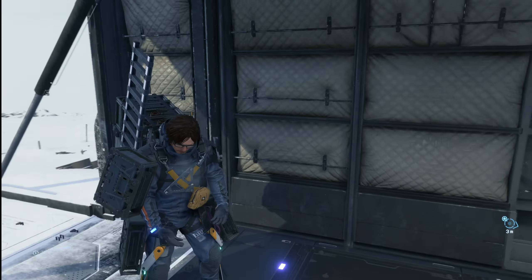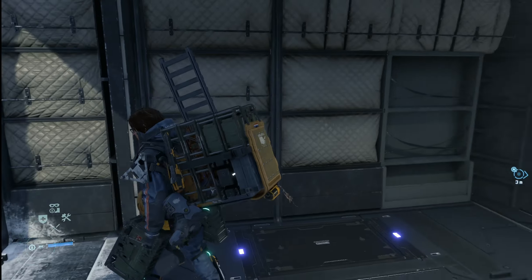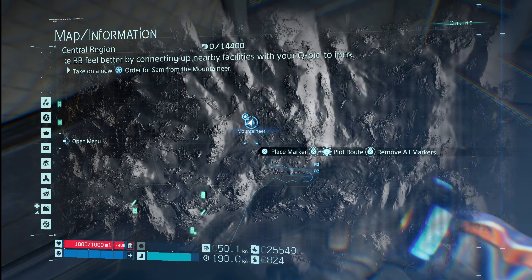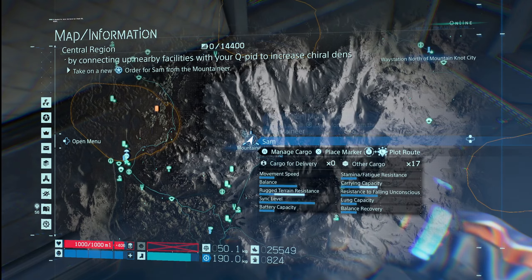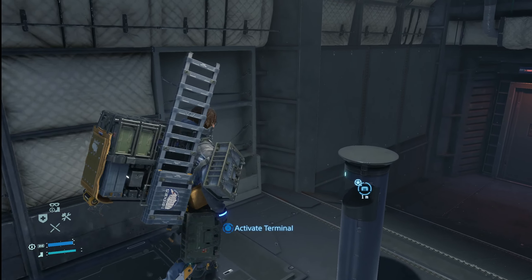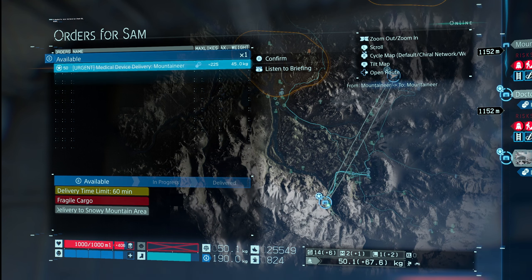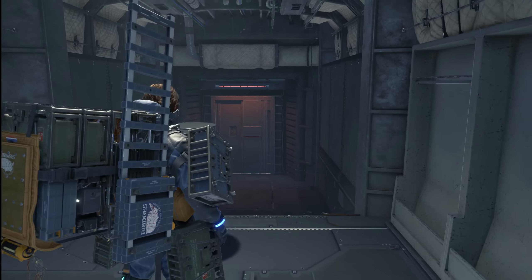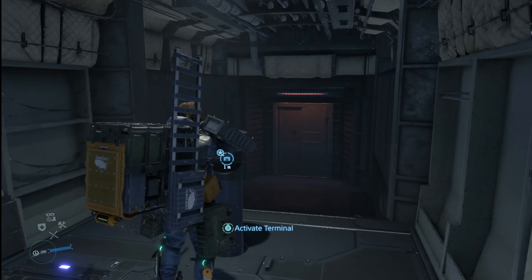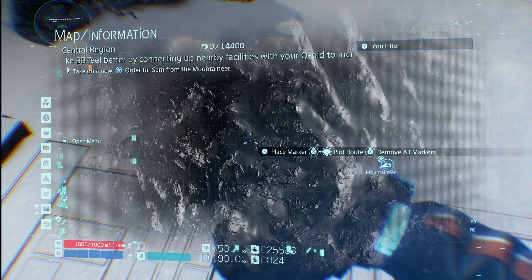Once again, we're at the Mountaineer. We're tasked with a round trip — last time we made our way out here thinking that would be the end of it, but unfortunately that wasn't the case. If I go ahead and take this quest, it has a time limit so I don't quite want to take it on just yet. Now that this place is online, at least we have some structures to help us, but it is pretty sparse up here.